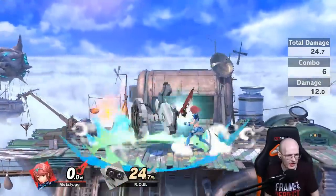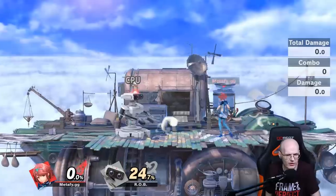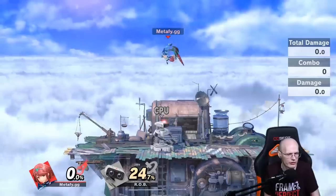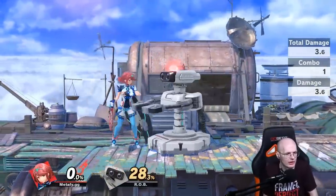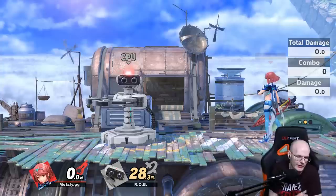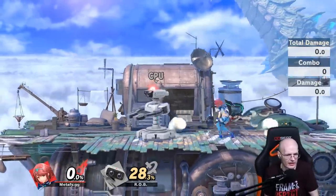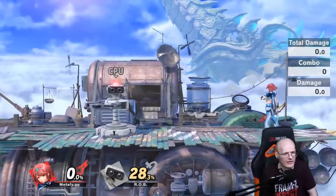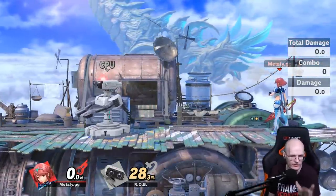If I do the 45-degree down-right notch against Ike, the jab usually misses. If I go straight down, sometimes I land on the left side of Ike, sometimes the right, and then I jab the wrong direction — which means I can't buffer the jab and need to turn around first, requiring more skill. That's why the consistent method is a slight intermediate air dodge angle. I recommend practicing this on a variety of characters.